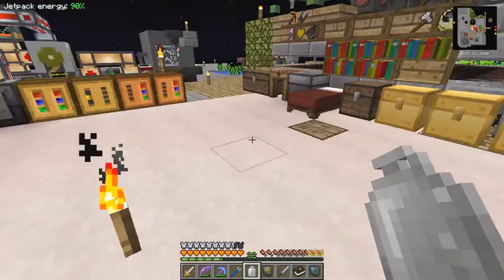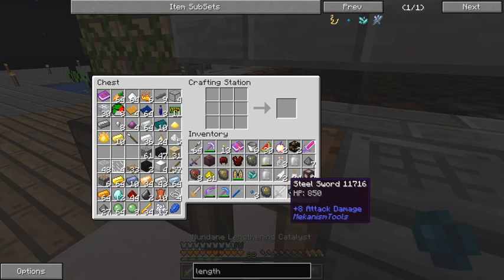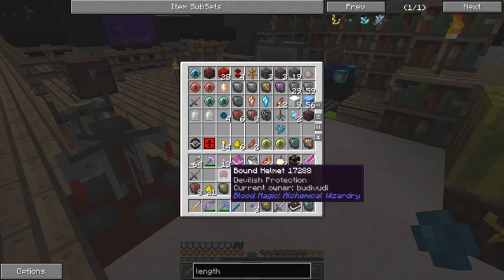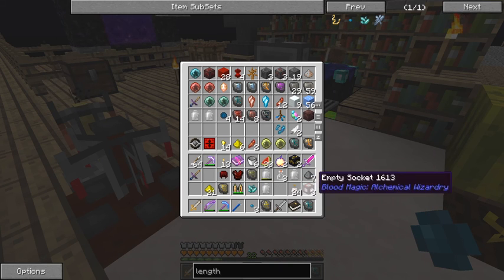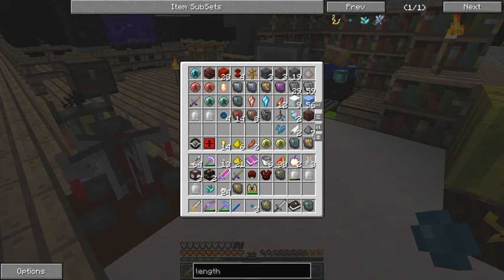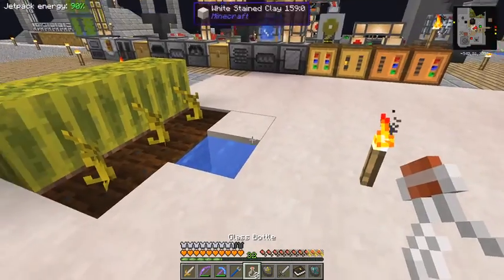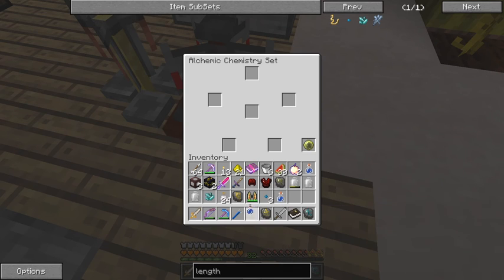We need three bottles of water - that's fairly straightforward - and three glass. I think it's the V-shape for bottles. I want to get those filled up with water, which is going to be a bit difficult with my current inventory. Let's put some stuff away - this is a blood magic chest. Remove things I don't need at the moment. Gunpowder I'll leave in here for now. Right, we've got enough space - three bottles of water. We can take that out of this bottle tank.